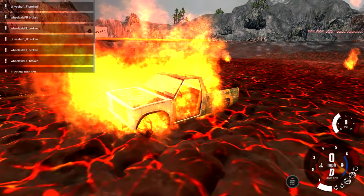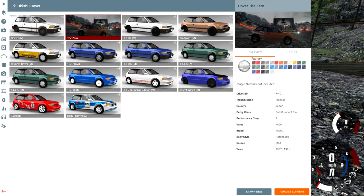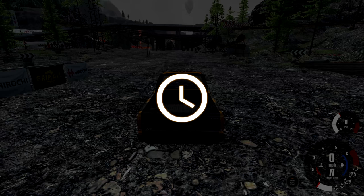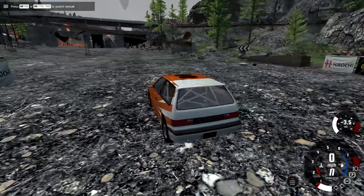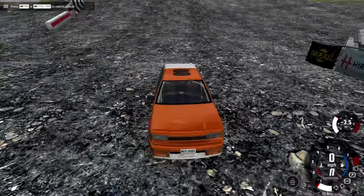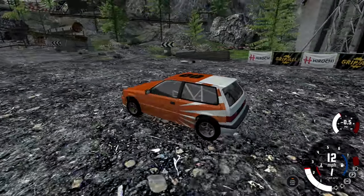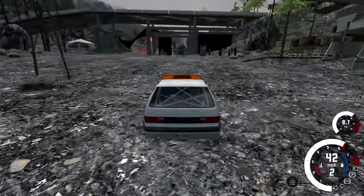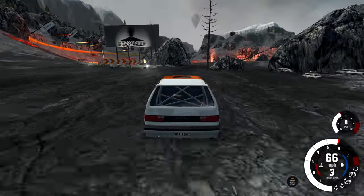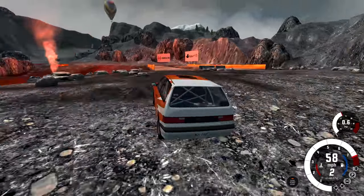Now let's go bring this thing back to where we started and swap this out for another vehicle that comes with the map. We're going to get the Ibishu Covet called The Zero, and it says magic nut bar not included for the description. Now this is not the ideal vehicle for here — it's still an Ibishu Covet, so it's front wheel drive and it doesn't have that much ground clearance. It has a little bit more than normal, but still not nearly as much as the pickup truck.